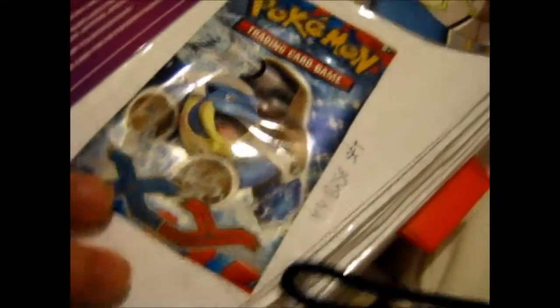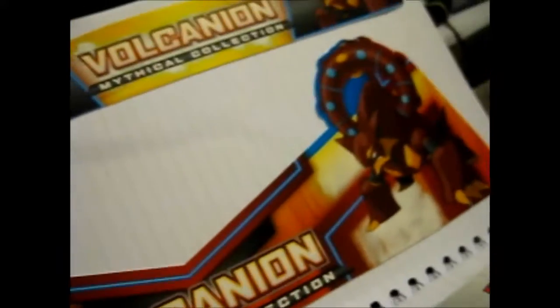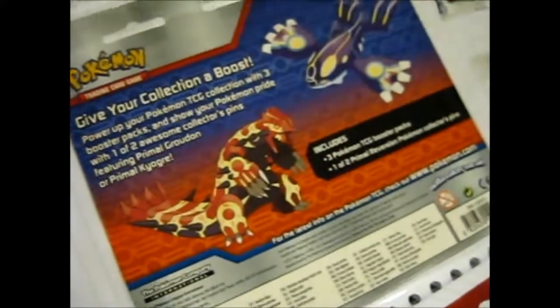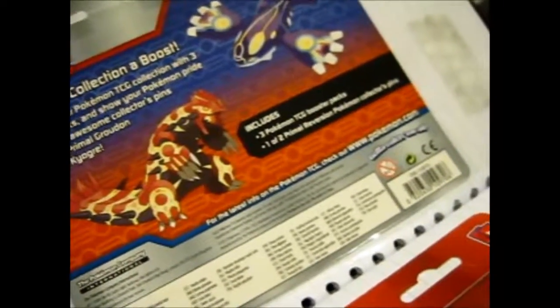Obviously we've got some Snorlax action going on. Here we've got an XY Base. Got some Pikachu stuff. Breakpoint — pretty sure I got that stuck somewhere else too. Here's my favorite Greninja — well, my favorite ninja-type program. Here we've got something, the pin blister pack thing. Got another Breakpoint thing. There's a sticker there. Got Double Crisis, I think — it was just a pin thing.